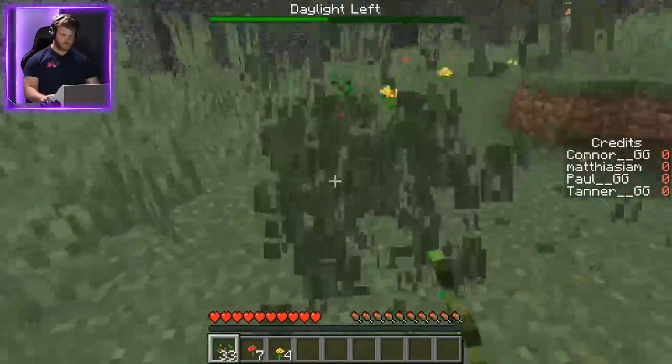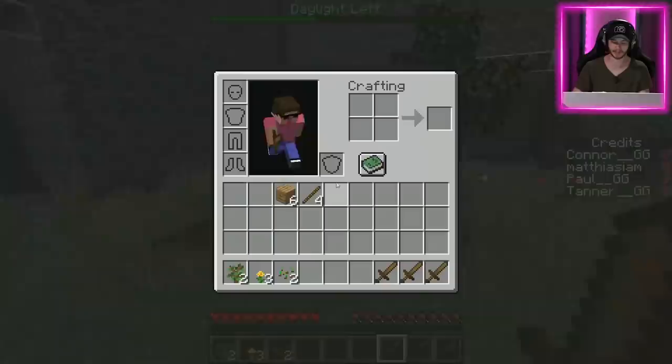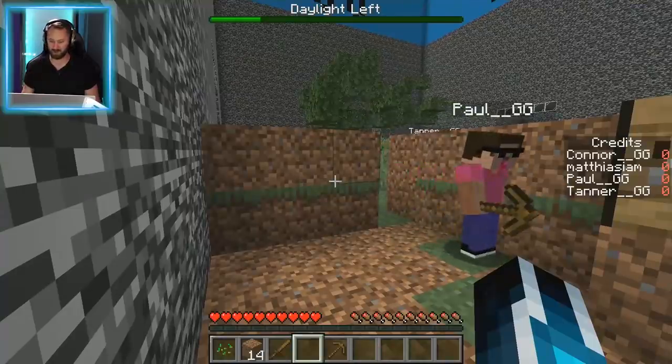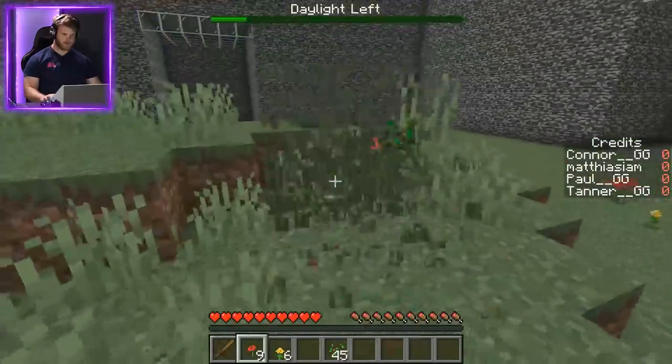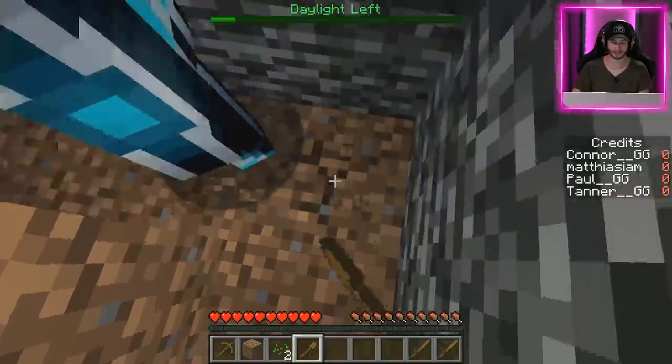I got the crafting table. I'm gonna make swords first. Here's a sword. Connor, where are you? I'm on the other side — I'm gonna make some pickaxes. Remember we also need to plant our trees. I made three pickaxes, who wants one? I'm gonna make a shovel. Okay, I'm gonna start going down. It's almost out of daylight — I'm going straight down right here. Hopefully no lava.